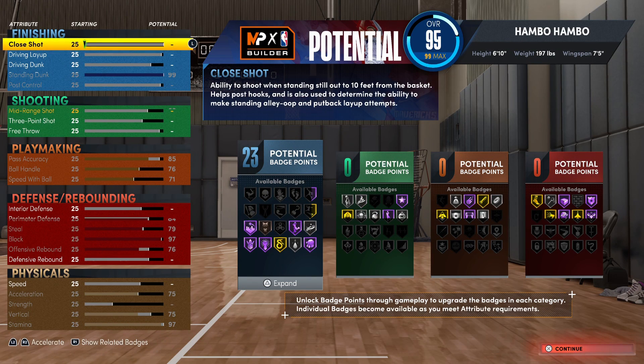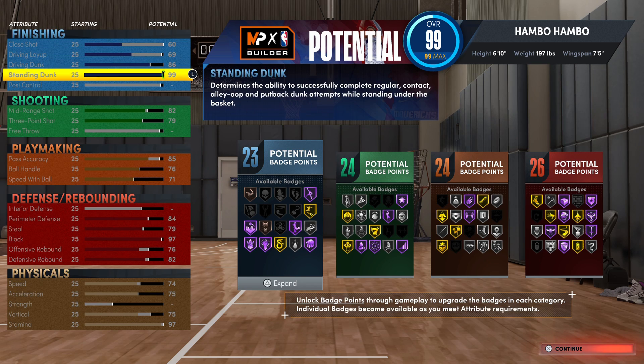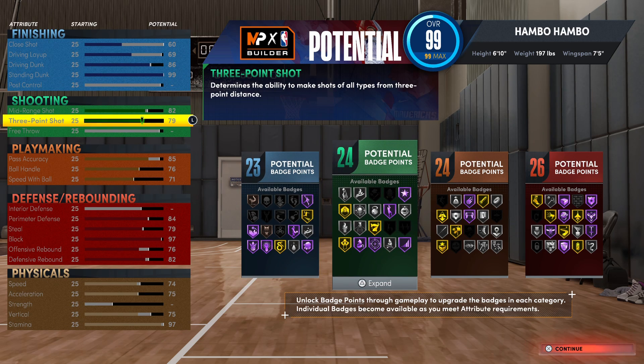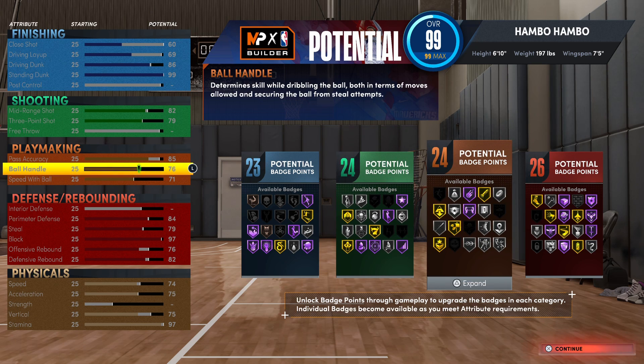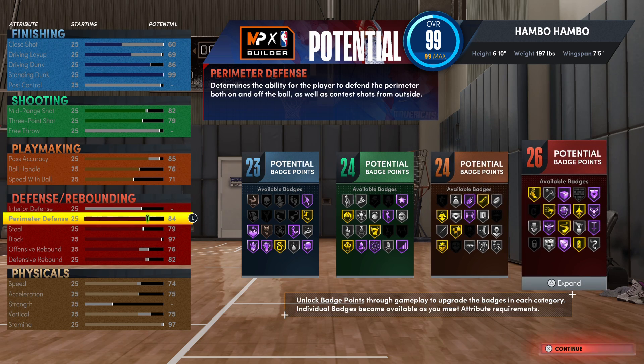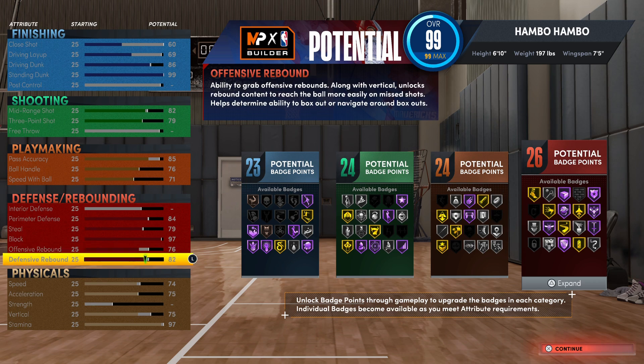For finishing on this build, it's absolutely insane — 23 total finishing badges, an 86 driving dunk, a 99 standing dunk, and Hall of Fame Posterizer. For shooting, it's decent; you'll be able to green on open shots. Playmaking is quite good for a six-foot-ten build, making this a solid point-forward. Defensively, it's very strong: Hall of Fame Rim Protector, Gold Interceptor, and Hall of Fame Intimidator, with the only downside being Silver Rebound Chaser.